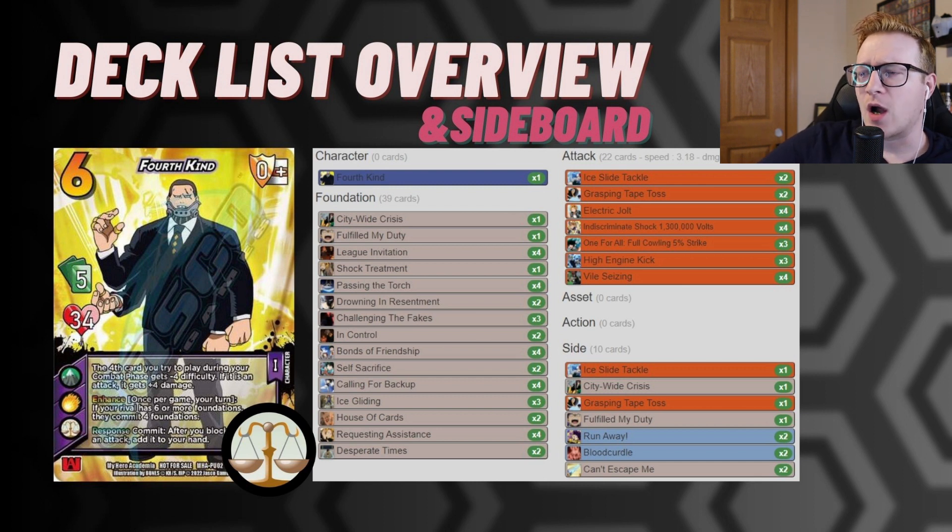The big thing to talk about is the sideboard, because we've seen Jeff's list before. Having the bonus Ice Slide Tackle, a really cool on-block ability — if you block a high attack with it, you get to respond, take no damage, then respond with 4th Kind picking it back up in case there's another high attack. Citywide Crisis in case there's any drawing or speed resets. Grasping Tape Tosses for more deadlock threats. Fulfill My Duty, utilizing that health again. Double Runaway, double Blood Curdle — these powerful Order actions coming in. And then It Can't Escape Me in order to stop combo decks.